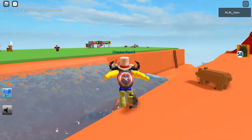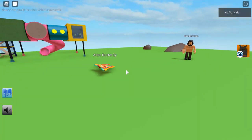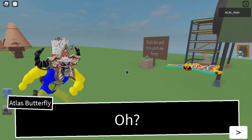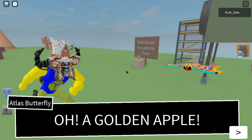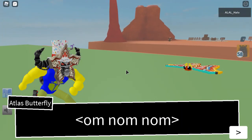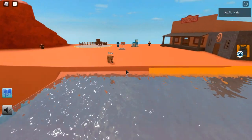Once at Totem West, you're going to need to go near the Hacker Man, and you'll find this butterfly. It'll say: '? A golden apple — gimme gimme gimme, nom nom nom, delicious, I'll join you.' And then you will unlock the atlas butterfly.